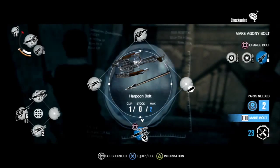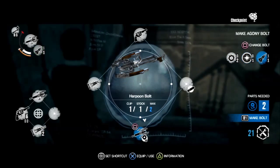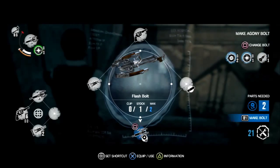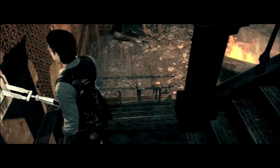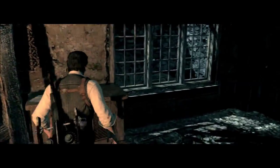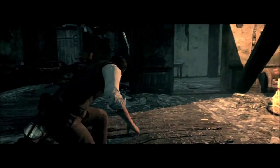If we go into the crafting menu — to make a basic crossbow bolt it just costs two parts; to make an explosive one it costs three. And here we have one of the traps of the area. I've actually never really gotten these to work well because there's kind of a delay from when you flip the switch and when it actually activates, which is fairly annoying.